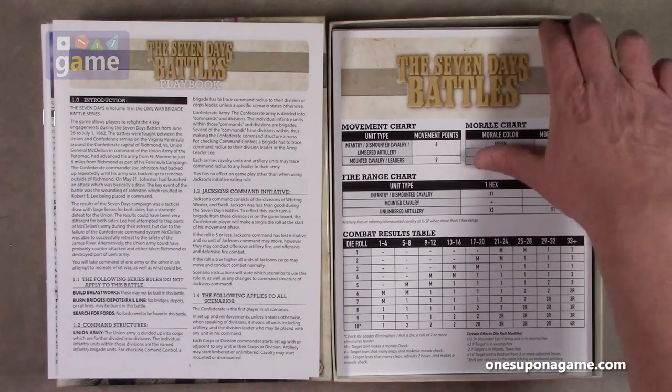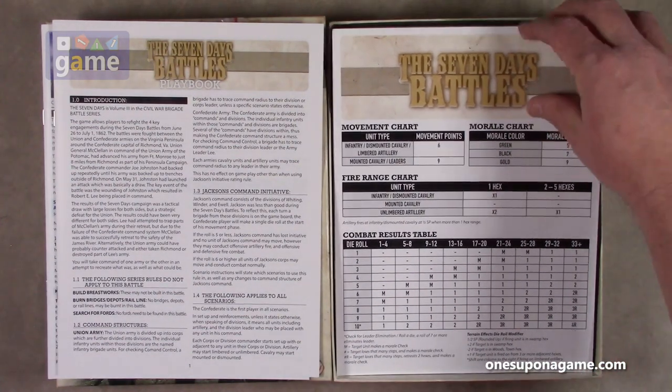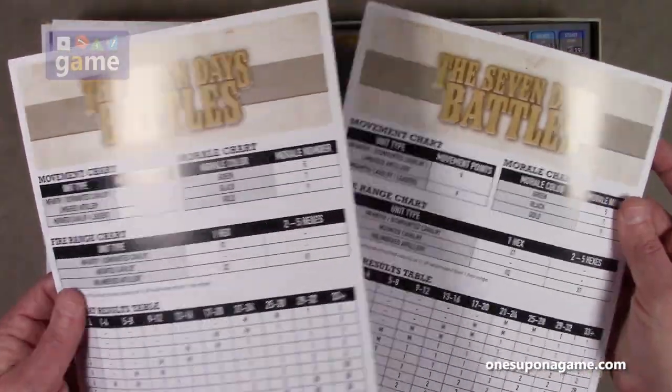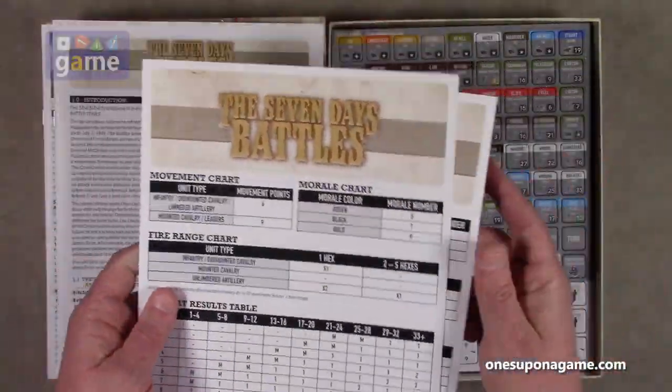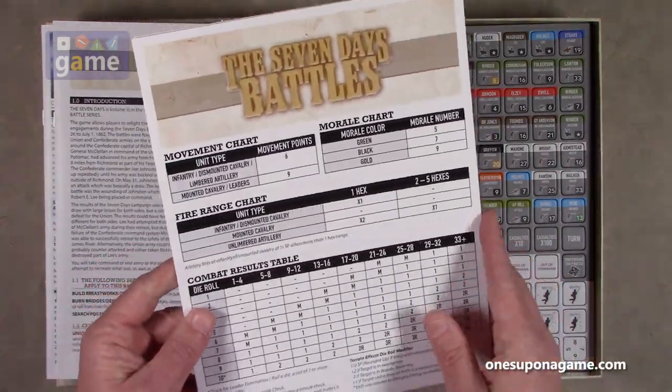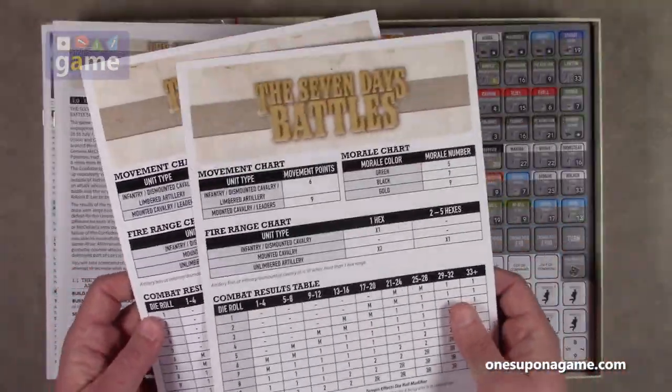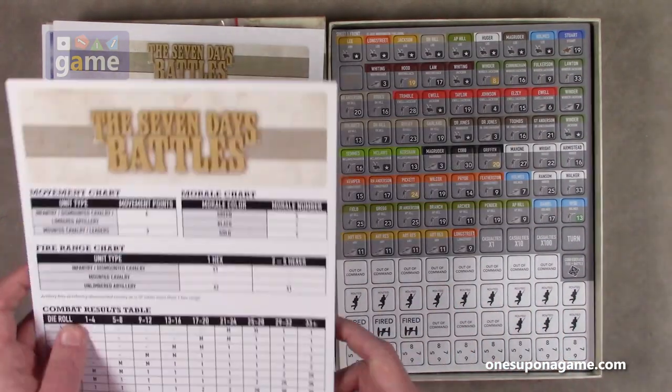We've got our player aid cards — two copies of those. Same thing, large print, very large print. Probably could have been half the size, but hey, when your eyes are getting a little old it helps to read them.